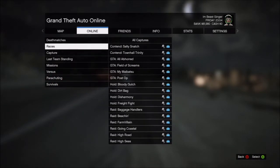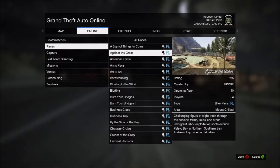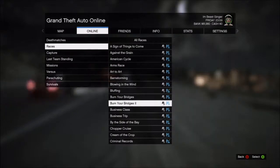I picked Criminal Records. You guys can do the same if you want — exactly the same, just in case some races don't work. But once you guys click that, you guys just want to go into a race and confirm it.